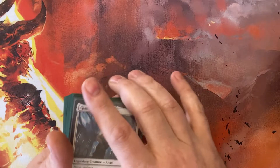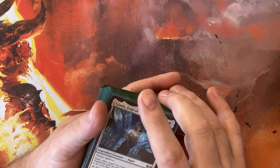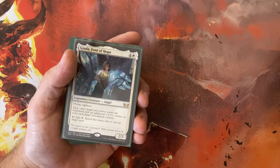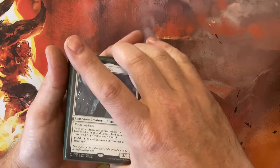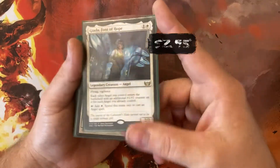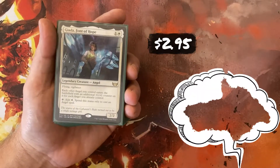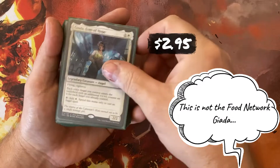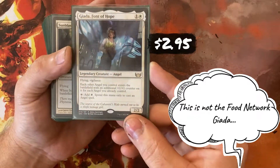We're going to start out with the creatures in the deck. I have 23 creatures — 21 of those fly, and 19 of those happen to be Angels. Starting out, we have Giada, Font of Hope. I'm actually in the process of working on a deck list where I'm going to take this deck apart completely and rebuild it around Giada, because I think it's a pretty awesome angel.